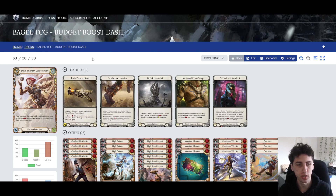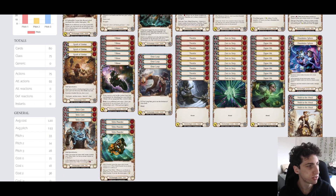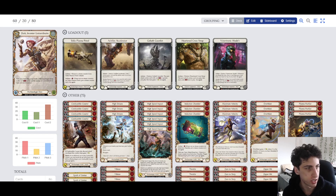Since this is a budget deck, I'm going to read through the cards a bit more since hopefully newer players will be looking at this. Starting off we have our hero, Dash. She is a Mechanologist hero with the classic 4 Intellect and 40 life. Her hero ability lets you start the game with a Mechanologist item with cost 2 or less in the arena. We are playing four different items, three of which have cost 2 or less: Induction Chamber, Plasma Purifier, and the newest card from Everfest, Teclo Pounder.